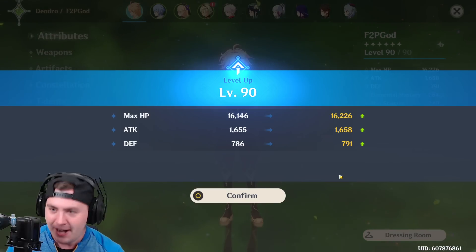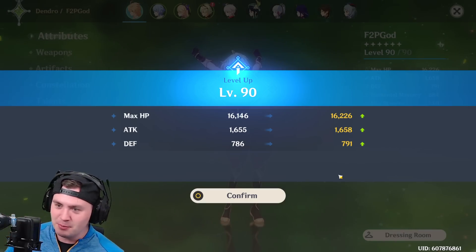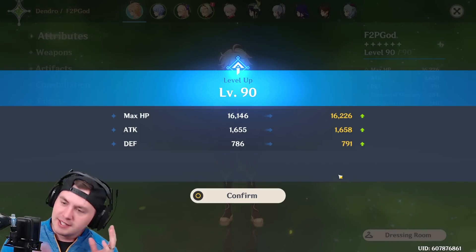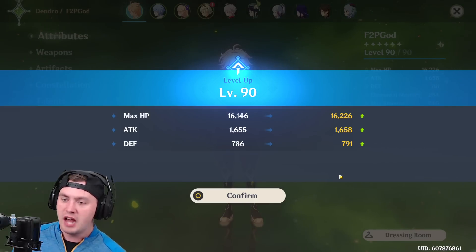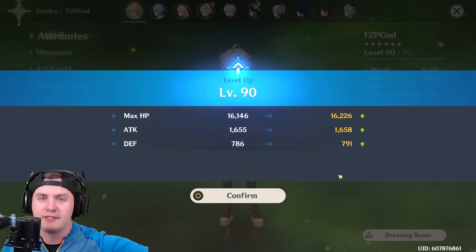Hey everyone, Emtast here, and I just took my Traveler to 90. I spent another 20-something books to get him up there, and it was worth it! As a Dendro unit with the Aggravate and Spread debuff - or Quicken, whatever you want to call it - you gain bonus damage based on your level, and I want to get out every piece of damage possible because I think the Traveler is awesome.